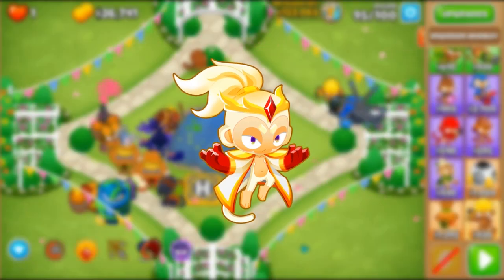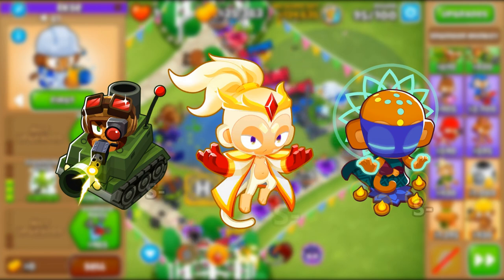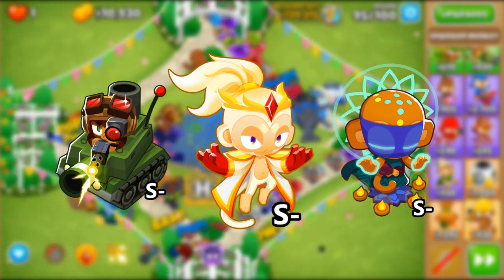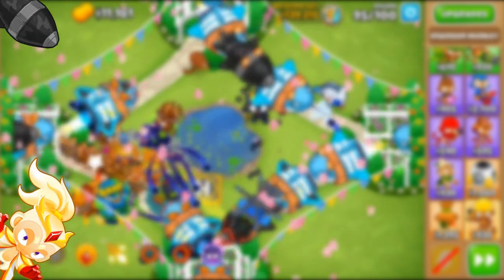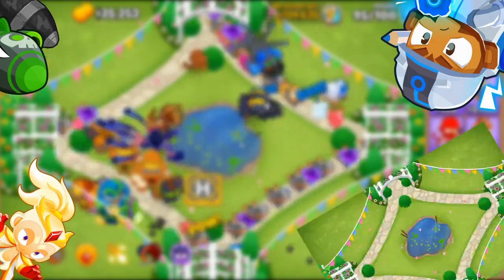In light of recent buffs, Adora has overtaken Zewe as the 5th best hero and has earned herself a spot alongside Sai and Churchill as one of the best heroes in the game. This video will examine everything relevant to Adora's power including a general overview, strengths, weaknesses, best synergies, playstyles, and her best maps.